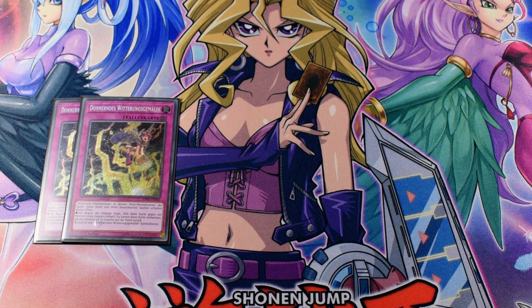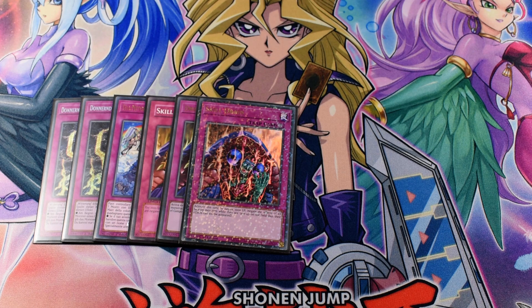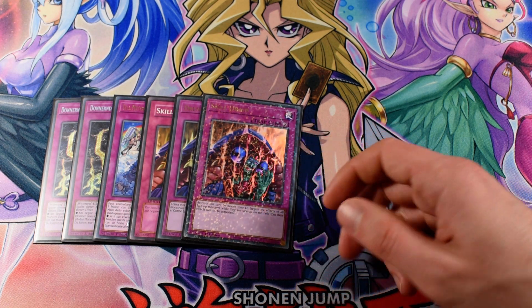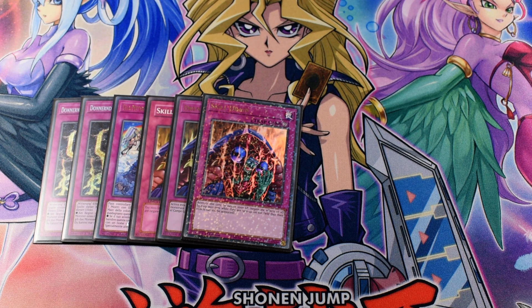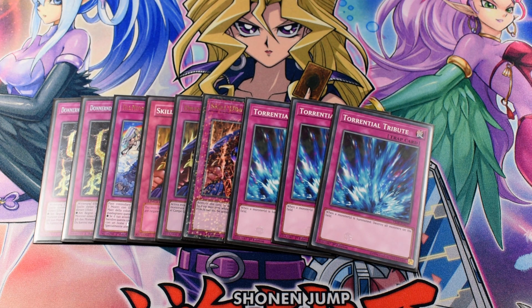For the traps, I play 2 Vandery Canvas and 1 Rainbow Canvas. Rainbow Canvas is only one copy because it requires having a monster on the opponent's field, so it's not the best going first. Next, 3 Skill Drain. With Weatherpointers we can bypass the restriction of Skill Drain because the Weatherpointers banish for cost. Next, 3 Torrential Tribute — same reason. Weatherpointers can banish themselves from the field and only our opponent's monsters will be destroyed.